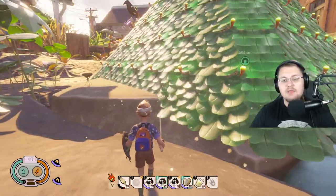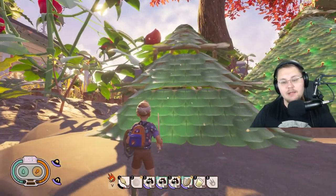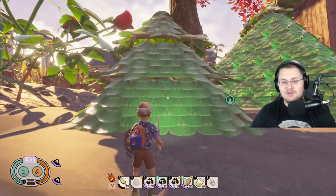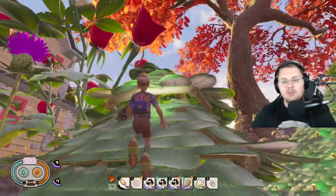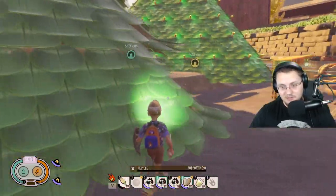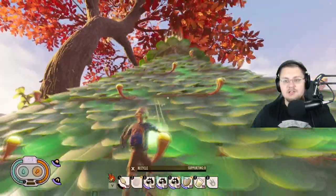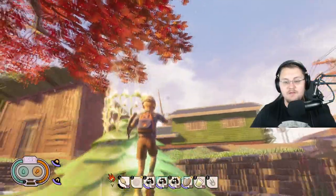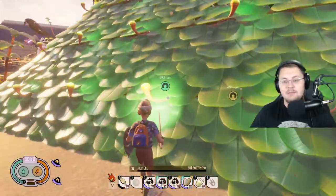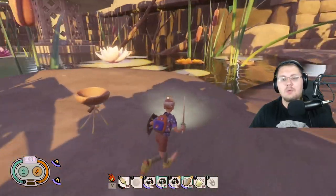I built this pyramid-looking structure out of roofing pieces — that was my first attempt at a Christmas tree during a charity live stream that raised a ton of money. My friend Mike Lowry came on stream and built a much better one, showing me how to use square roof pieces and slanted roof pieces together. My version of a star at the top is just a bunch of torches, but Mike's version really does look like a Christmas tree. You can also sneak slime mold stock lanterns in there for decoration.